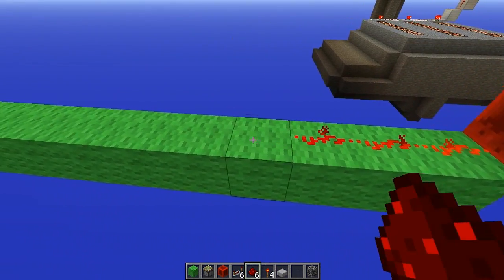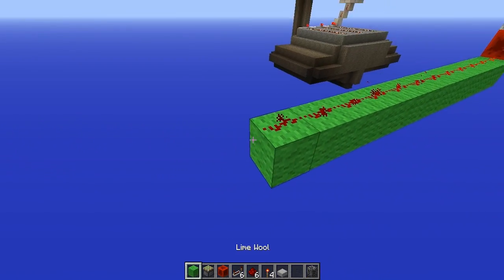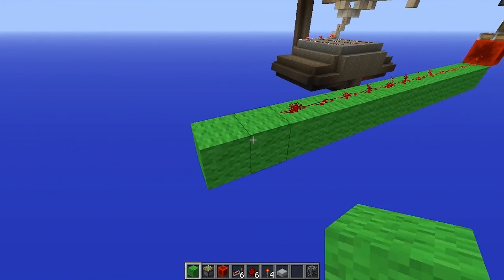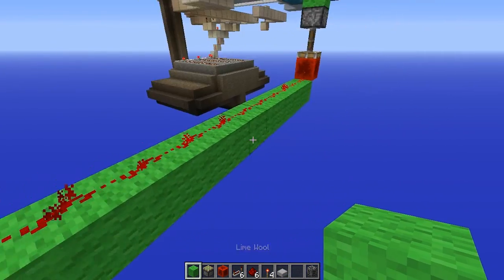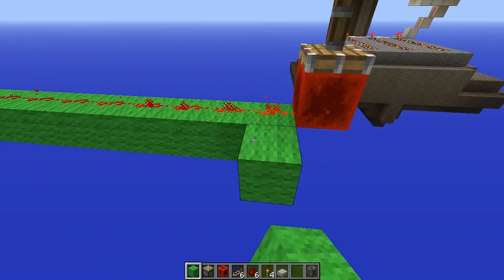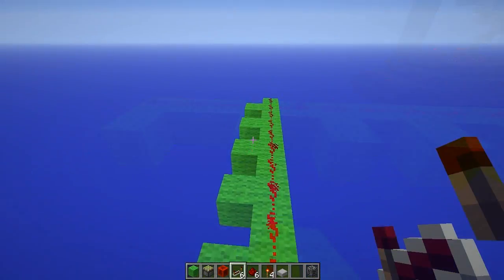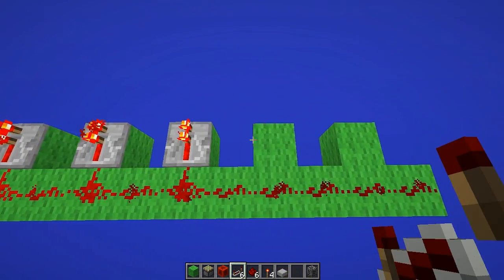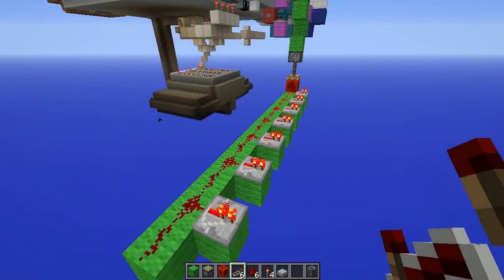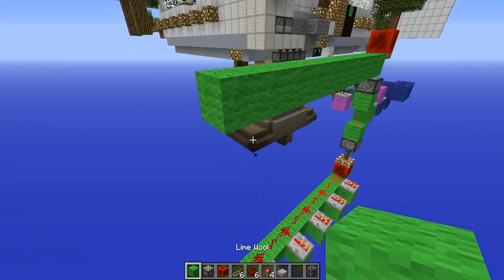We can extend these out 14 each — counting out 14 blocks for our outputs. On every other one we'll place a repeater facing outward. We're only having 14 outputs, though you could actually put more. This is going to work for us.